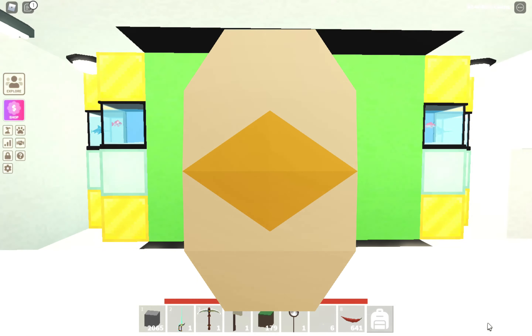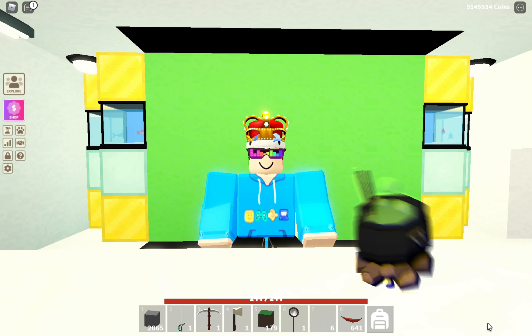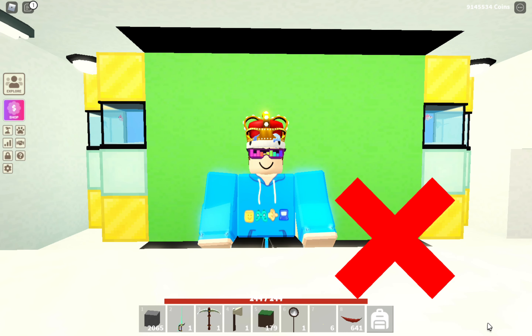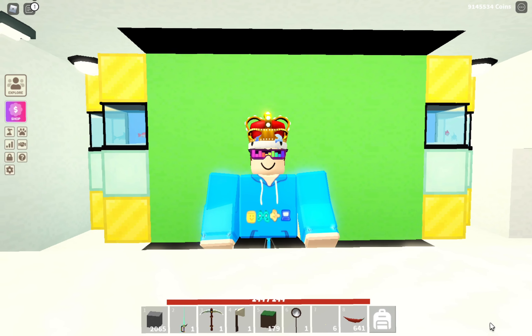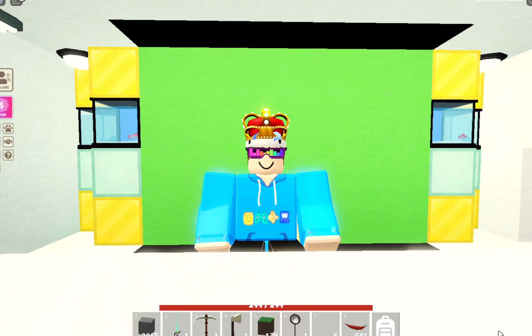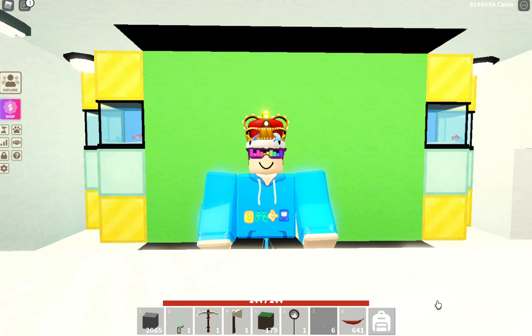People obtained this item through cauldrons, but as I said, this item is now unobtainable and you can't get it through cauldrons anymore. I think it was a bug in the game, because now instead of these glitched pumpkin seeds, you get normal pumpkins. I think the devs just made a mistake, and I'm not sure why, but that happened.